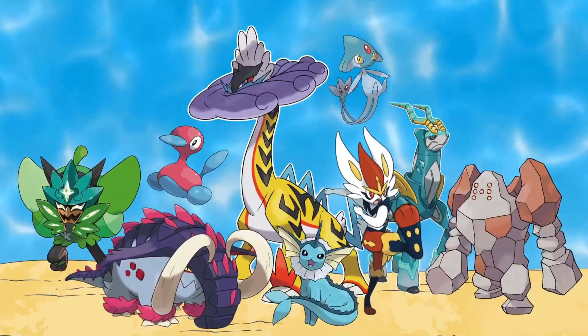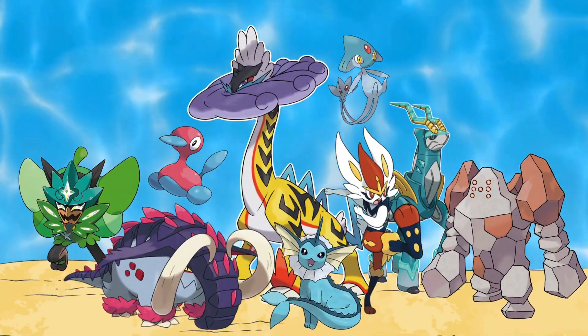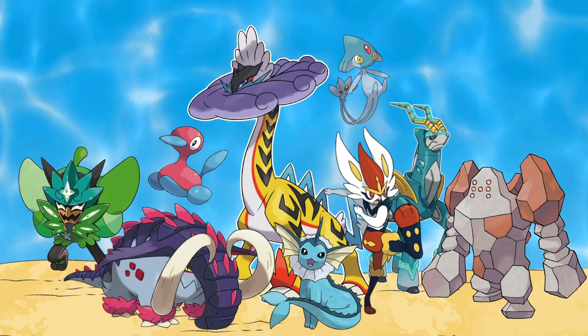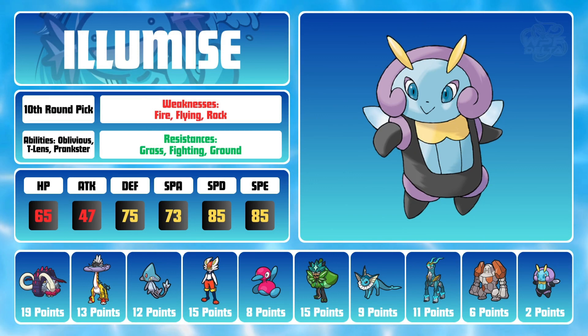So now I have both of my Terra Captains, and I feel my draft is almost complete. With only 2 points remaining, my options are pretty limited, but I think I found something that can actually be of use in Ilamise. Ilamise is never going to wow anybody on the base stat front — its base 75 and 85 defenses are okay at best, and it's never going to do a ton of damage.